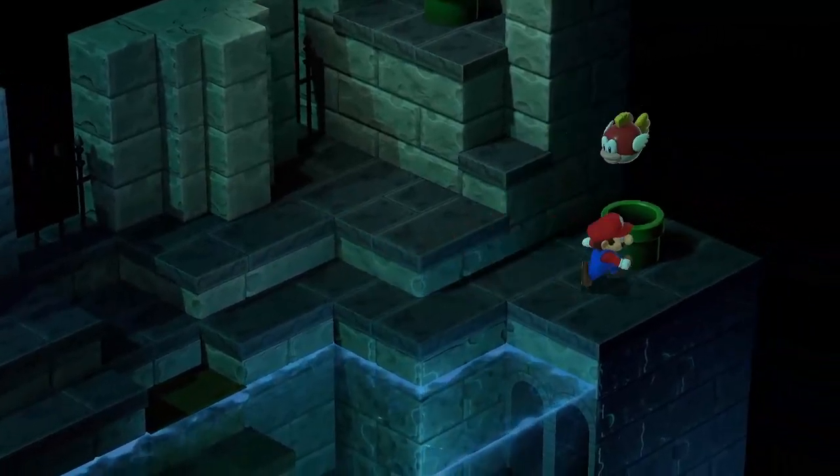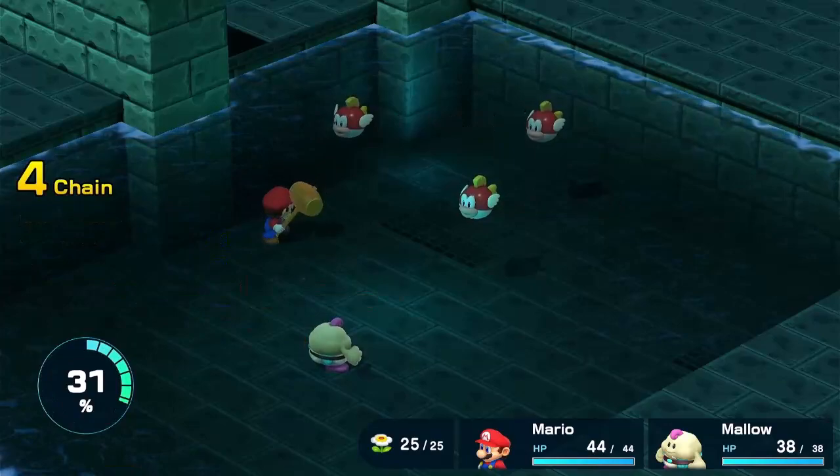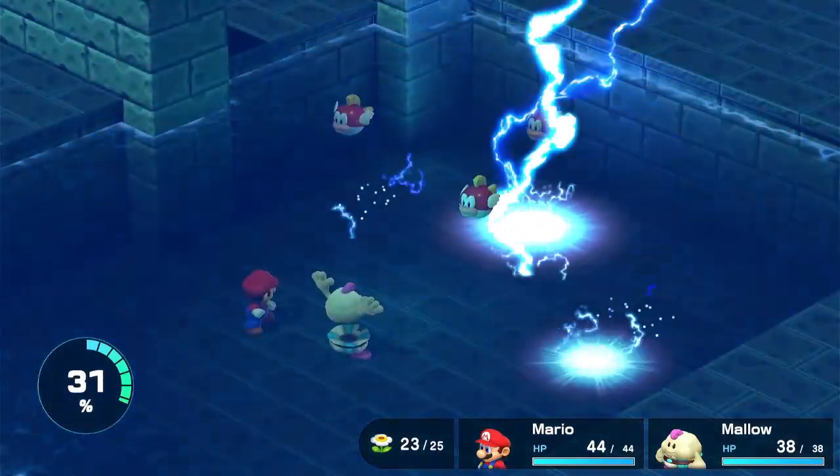We are gonna fight some of the enemies here. Oh wow, they can jump — I forgot about that. To be honest, I don't think they can do that in the original. I'll miss that up. But we know what to do with fish!